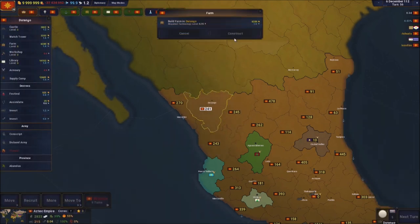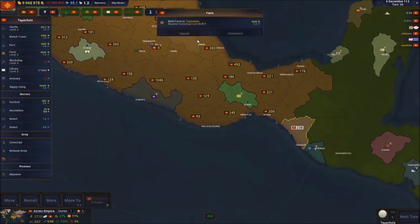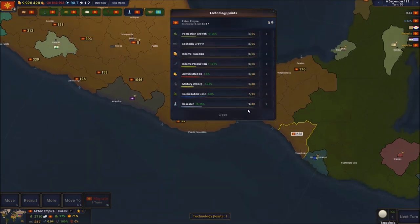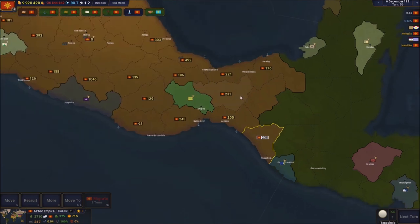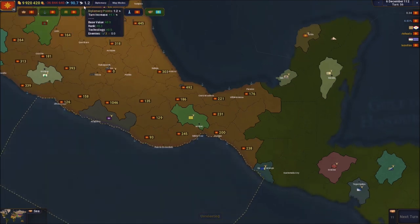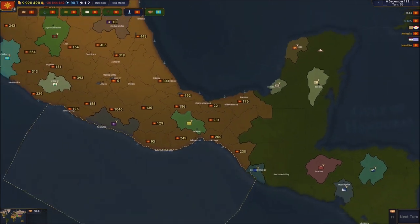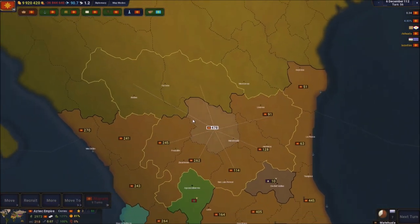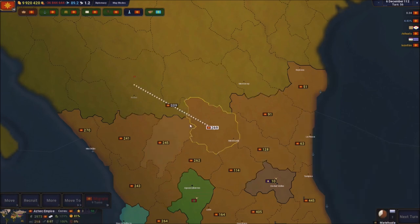Expanding on two fronts at the same time - going north here. Getting a farm, library and supply camp, same thing for this place plus a port since it's on the shore. We got an extra research point - 9 out of 30. Look at how fast we're growing. Next up I do have enough soldiers to expand here.